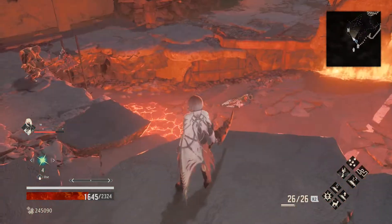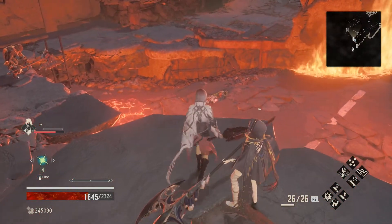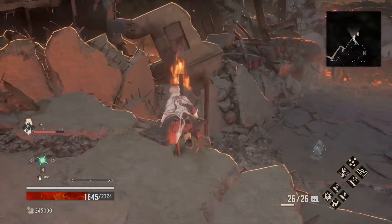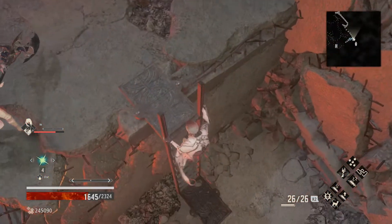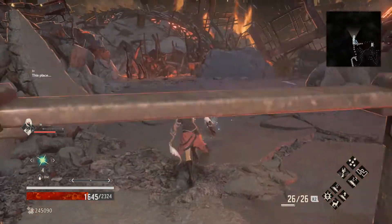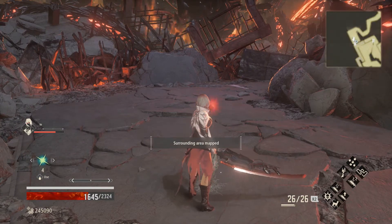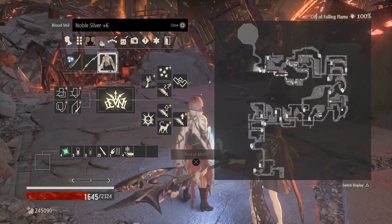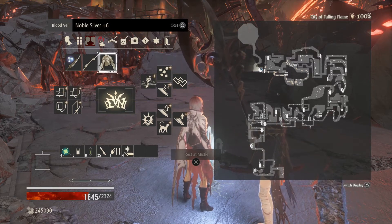If I drop down there, we can't get back up — but there is somebody down there. Let's come here. Oh, there we go. There's a missal! Very, very nice. Oh, thank goodness. Look at that — we got the middle map. Because we've been past this before, we got the whole area mapped now. Wonderful.